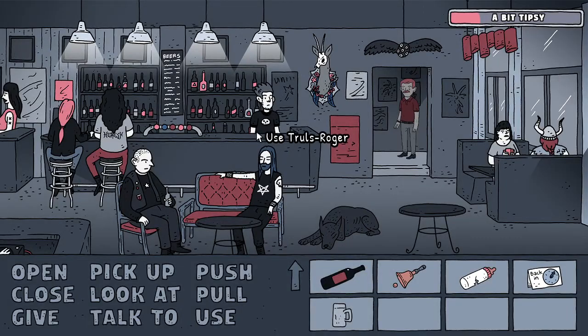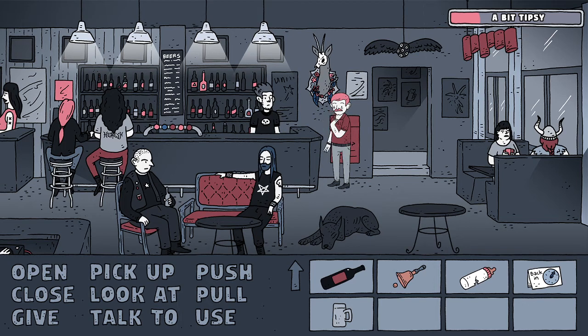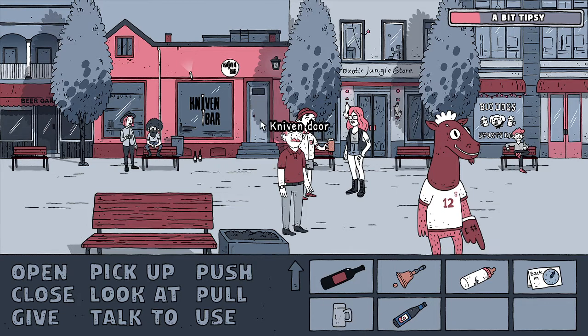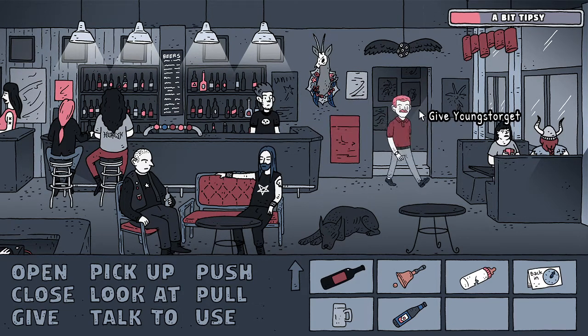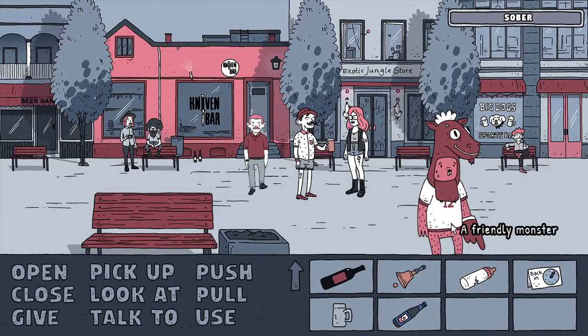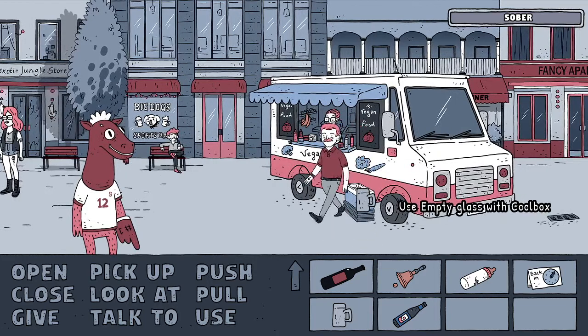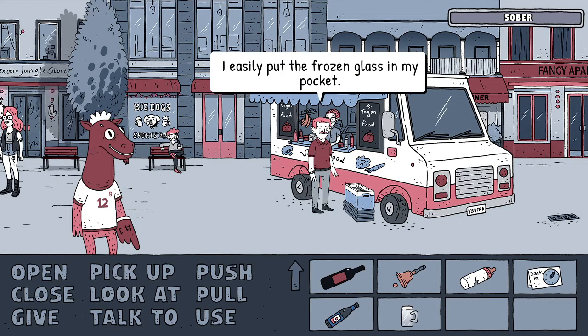Let's go back into the pub and talk to this guy. Can I have the Samson beer? Yeah, okay, we'll give it a go. Now let's head out. Can we use the glass with this? 'If it's for me, I'd rather drink from the bottle.' I wonder if there's a way we can hand this over to get it filled up. Maybe we can use it on the tap here - yes! And now the frozen glass is in my pocket.